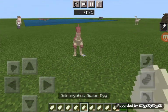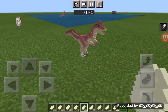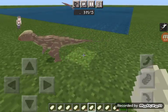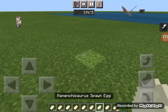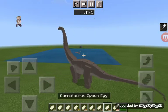Deinonychus. Let me spawn them somewhere else. Homocephalus — this guy's walking animation is broken. Mementosaurus — surprisingly not bigger than Brachy in the add-on.